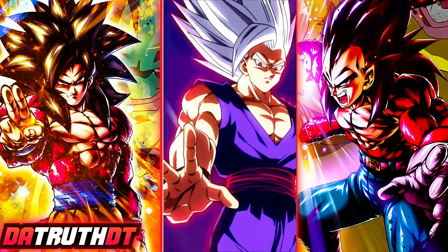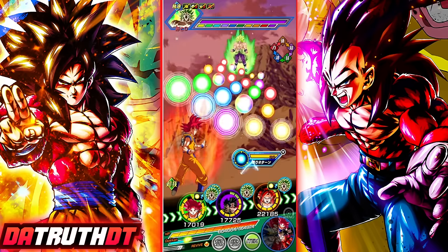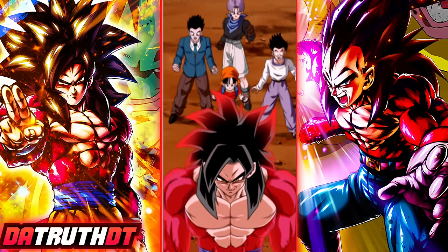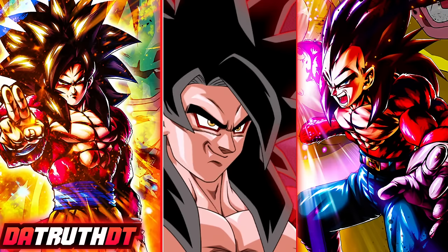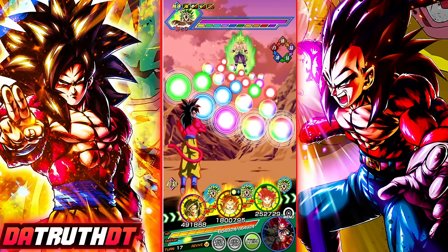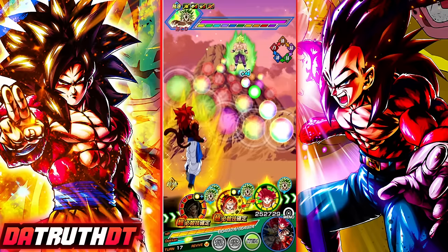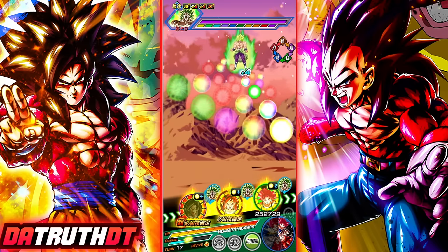Dokkan knows what to do with Super Saiyan 4s when it comes to making them swaggy as hell, for sure. The game wants Goku to look really good apparently. That animation holds up forever, obviously. The good thing about Super Saiyan 4 Goku is I can just worry about him opening up an orb path for others. Super Saiyan 4 Gogeta wants as many rainbow orbs as possible. That's 21% damage reduction right there. Let me make sure the rainbow orbs go to the right character.